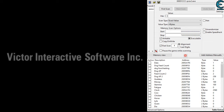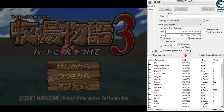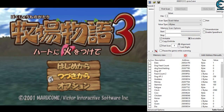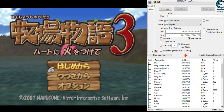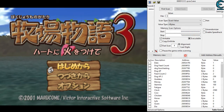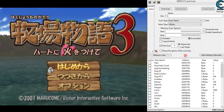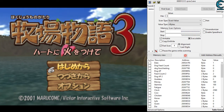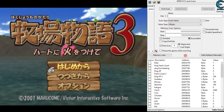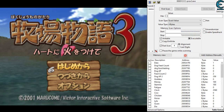This is going to be the Azure Swallowtail ending, but it'll also be a general explanation of any percent runs. Any percent means a fresh file. The distinction between any percent and new game plus is that in new game plus you have access to all items and tools in your inventory — it depends on the ending — but you lose the upgrades while keeping tools, all animals, and all money.